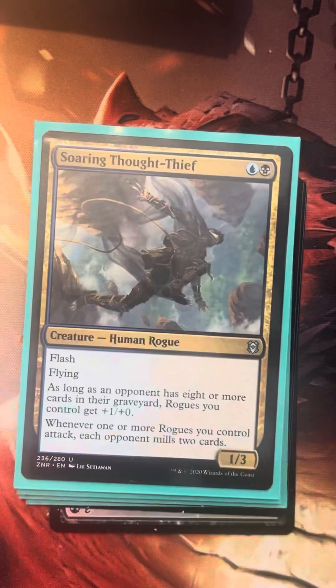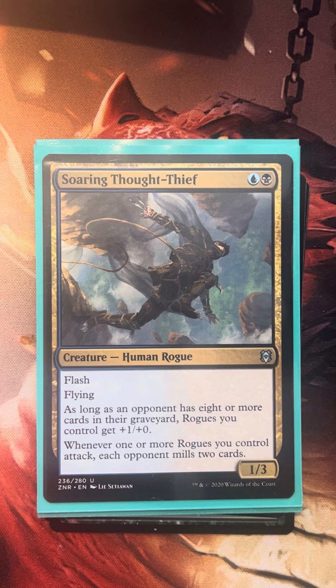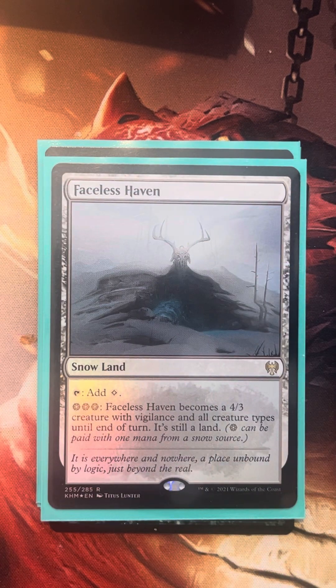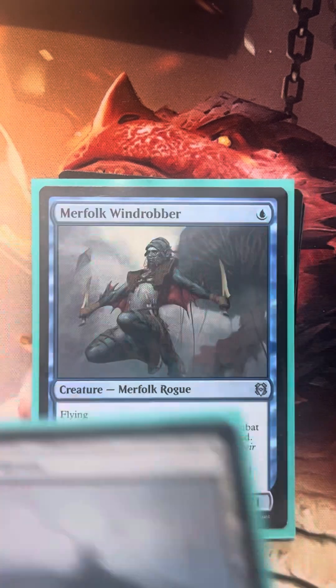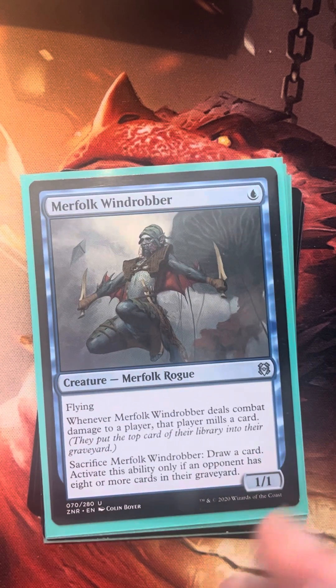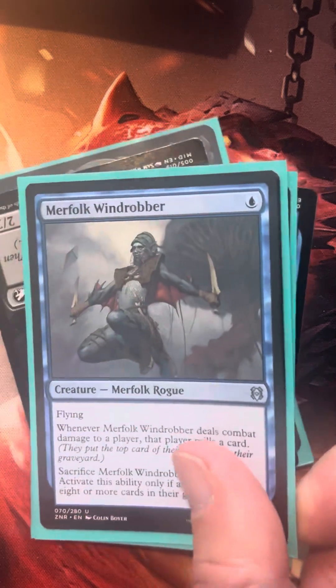Black Market Connections would be fantastic. Watery Grave is our nice shock land. Rhystic Study — we discussed this card earlier. Soaring Thought-Thief is one of the rogues that really benefits from opponents having cards in the graveyard. It has flash and flying, and as long as an opponent has eight or more cards in their graveyard, rogues you control get +1/+0. Whenever one or more rogues you control attack, each opponent mills two cards — fantastic. We also have Faceless Savant, which we'll activate with our snow lands to make another rogue. It's a changeling too. Morfolk Wind Robber is a nice one-drop with flying that you can sacrifice to draw a card if an opponent has eight or more cards in their graveyard.